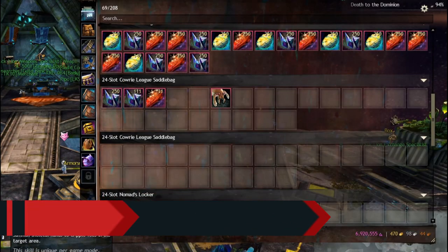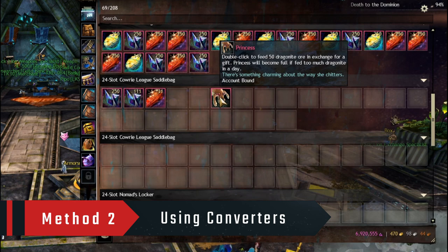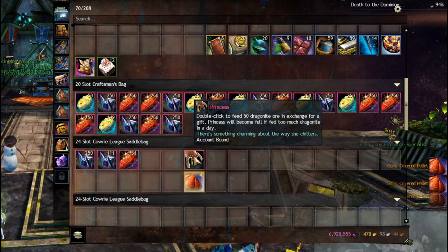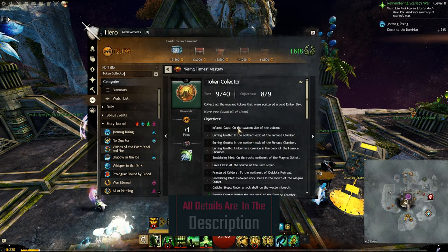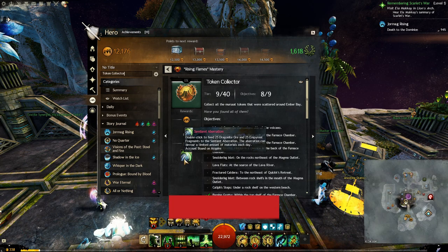The second method is by using Converters. Those are items that consume Ascended Materials and in return give you some junk items. There are a total of 7 Converters. Each one has a limited amount of uses per day, and each one has a different achievement that you need to complete in order to get the Converter. Some of those achievements are easy, and others are a little hard.